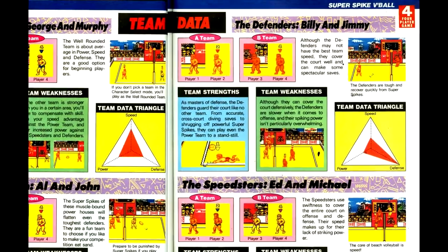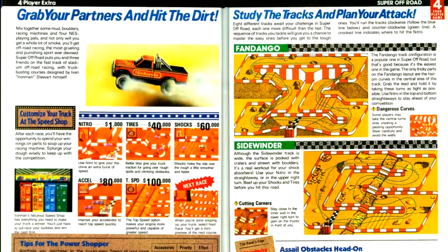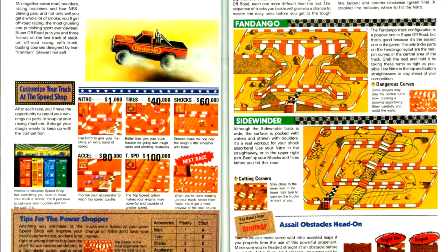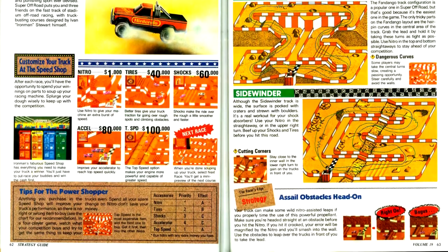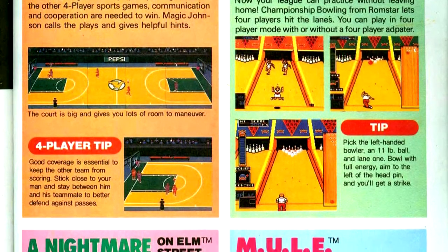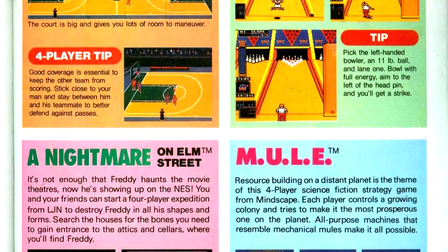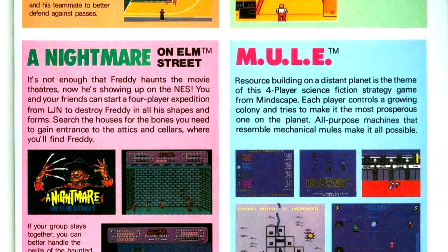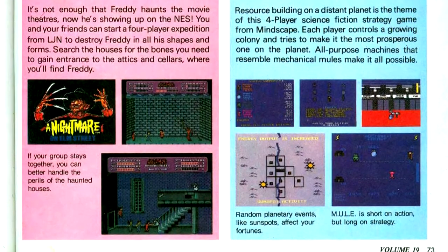Next is Super Spike V-Ball, another game I previously reviewed — I'll put a link in the show notes. The guide gives a rundown of each of the teams, including one made up of the Double Dragon protagonists. Then we have Ivan Iron Man Stewart Super Off-Road, the third game I reviewed thus far, and the guide is a rerun of the guide that ran earlier in Nintendo Power — for shame. Finally, the issue wraps up with a rundown of other four-player games not given full guides. Some, like Kings of the Beach, I understand; others, like Mule, certainly merit their own guides given their complexity and interesting strategy.